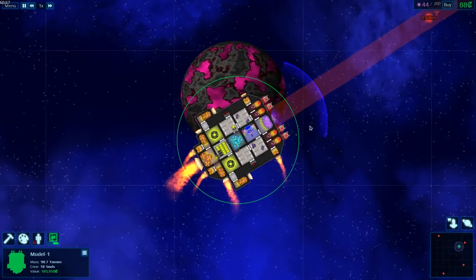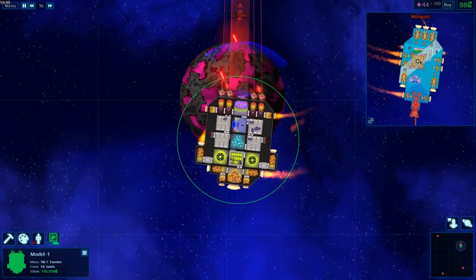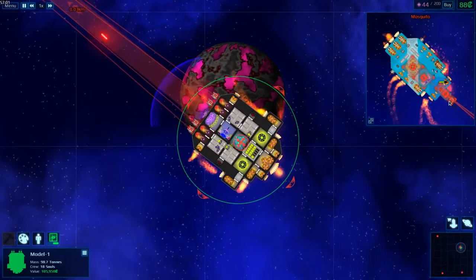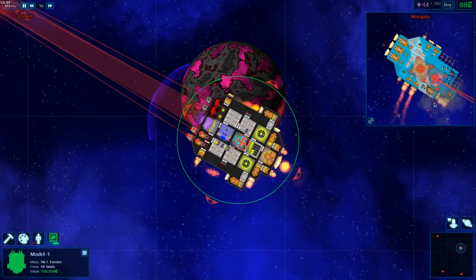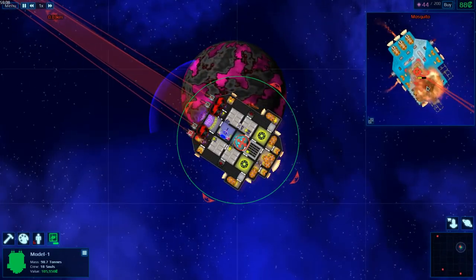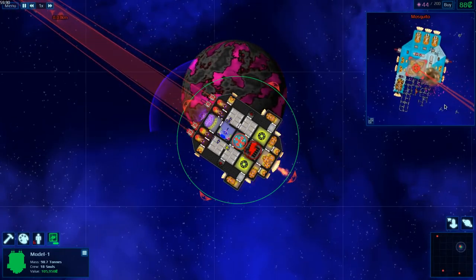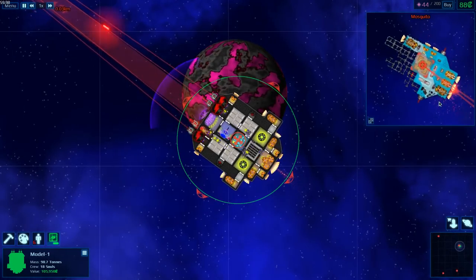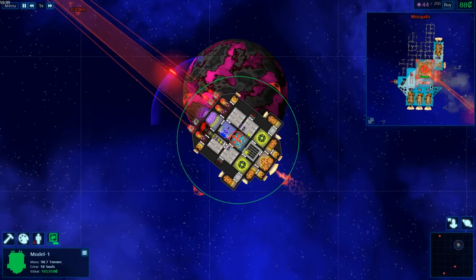Maybe I can get better at it — I've played a little before but wasn't very creative. So far I'm liking this design better. Oh, it's a mosquito — those are the easiest things to destroy. It only has a single laser so it's not very effective at all. It takes a little while just because it's rotating, so we end up damaging a bunch of random bits trying to get to the reactor.